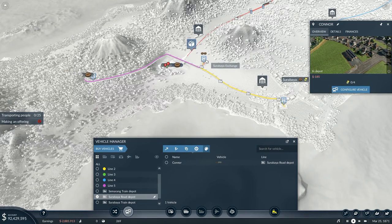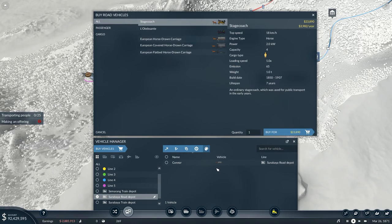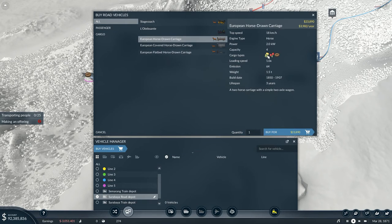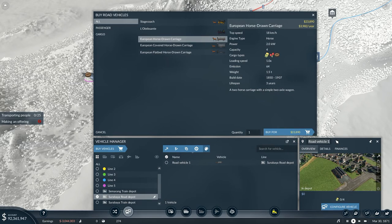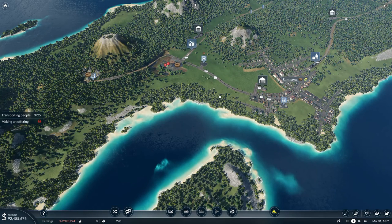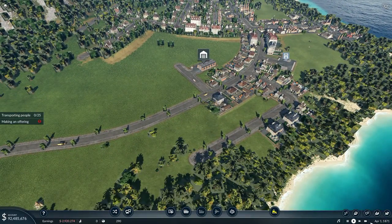That was a little bit of a foolish mistake. So we're going to go back to the depot — Connor over here in the Surabaya road depot is going to need to be sold. Wait — no cargo types, it's got all three types. My bad, that was definitely a mistake. So Connor right there just needs to be assigned to line five, just like that. Then we can go to line five and assign a color. Zoom in down here — line five is ready and raring to go.